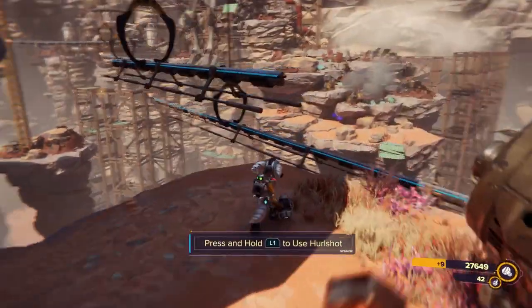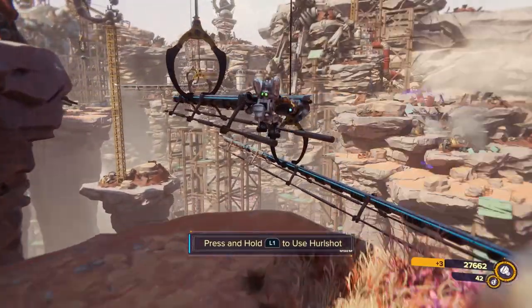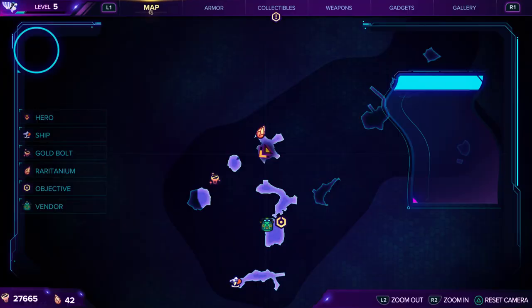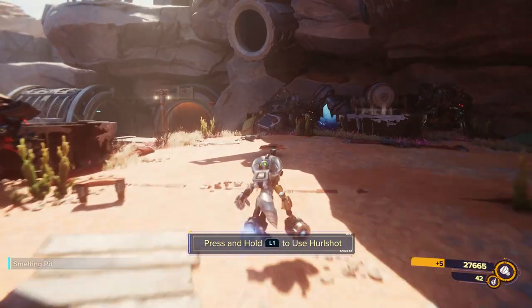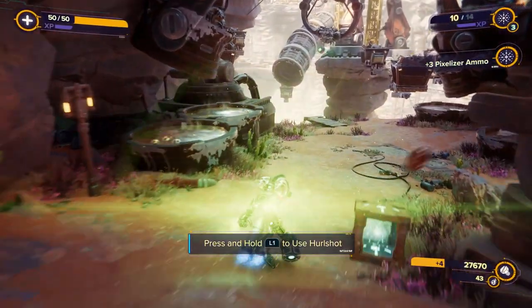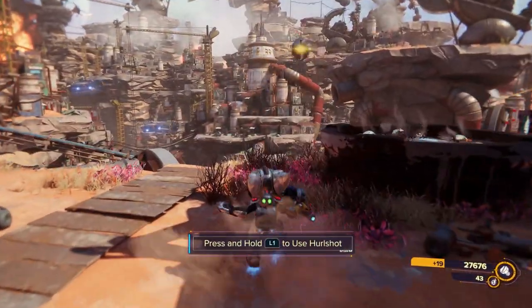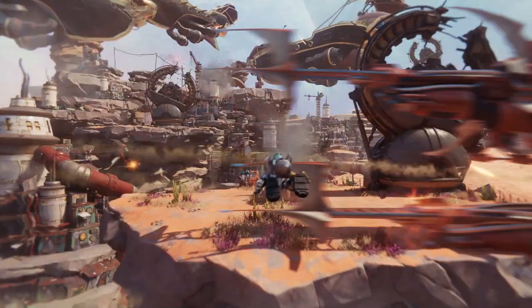What do I do here? Oh, this is where it was before. Some Raritanium over this way — might as well grab that before I miss my chance. And with that, we're good. Let's try using the hurl shot — whoa, whoa, whoa! Oh my gosh, that's crazy. I've got to hurl myself up there.